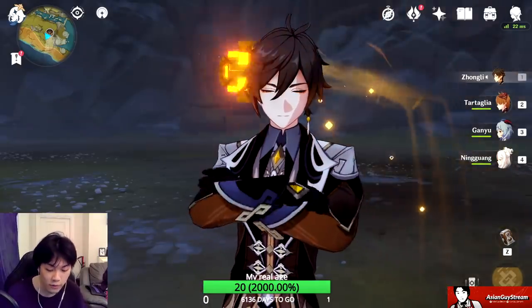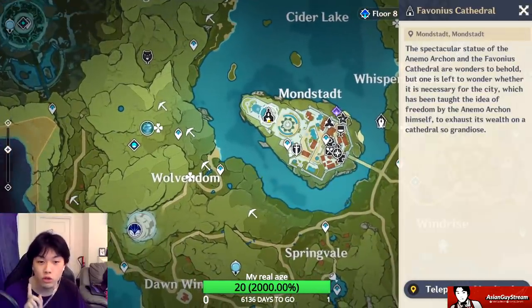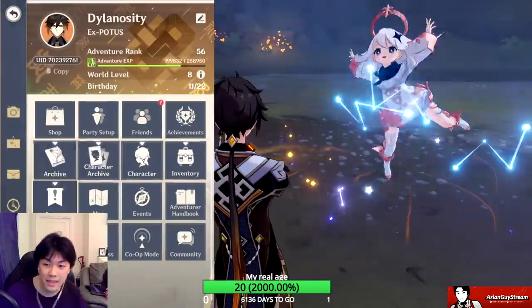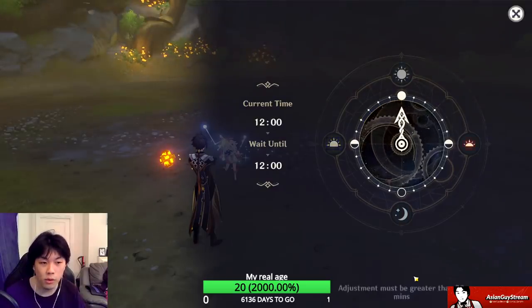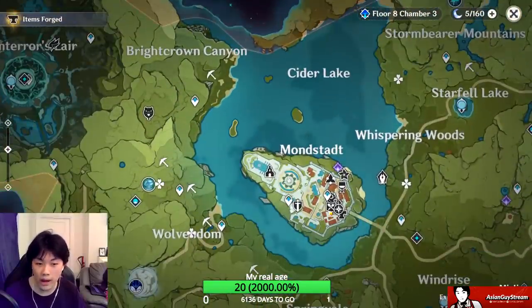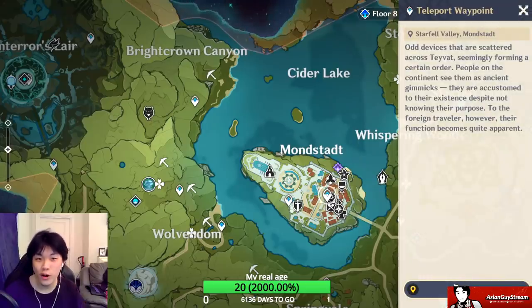I'm going to teleport - not to the bell tower teleport, do not make this mistake guys - you do not want to teleport to this one, you want to teleport over here. Now the first thing you have to do before you make that teleport is set your time. You have to set your time to 12 PM - lunch time - and then you want to teleport. No more than 12, it has to be exactly 12. And then when you've teleported, that's when you're going to make your way all the way up to the cathedral top. It's going to be absolutely beautiful.